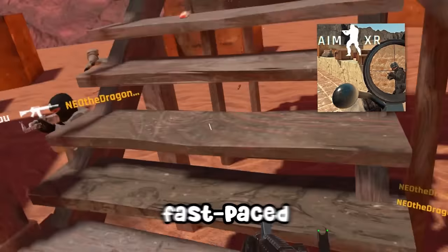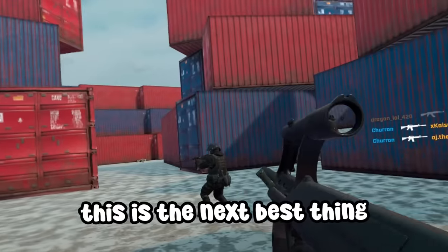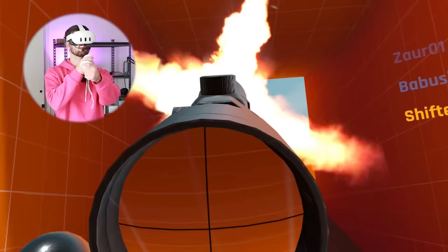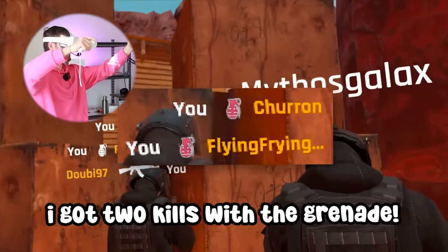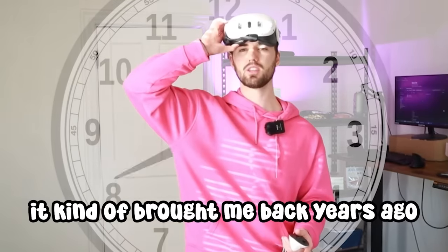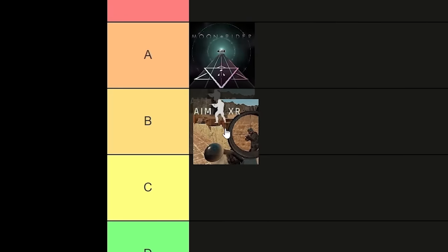Next is AmexR, which is a fast-paced 5v5 multiplayer shooter. And since Pavlov is 20 bucks now, this is the next best thing. The grenades in this game were so overpowered — I got two kills with a grenade! Playing it kind of brought me back to years ago when I used to play Onward. I just had so much fun. It's not my favorite, but I'm giving this a B tier.